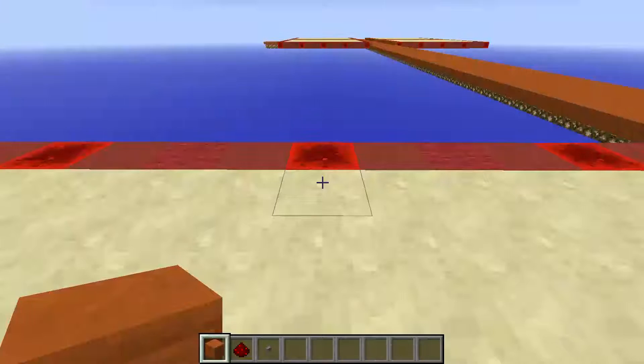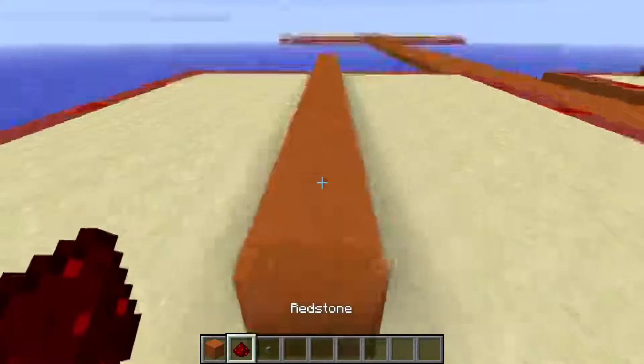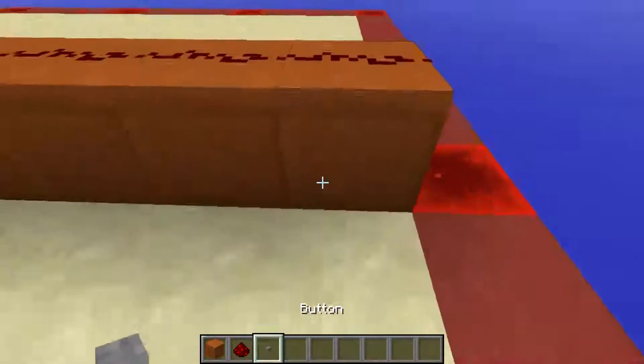The control panel is simple to wire up. Just place a row of at most 15 solid blocks with redstone dust on it and buttons on the front.